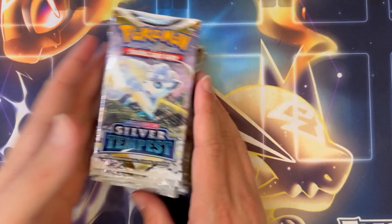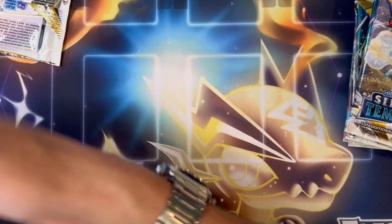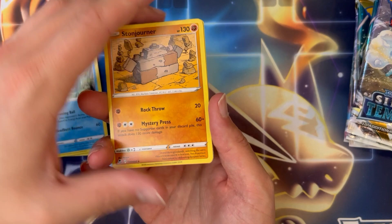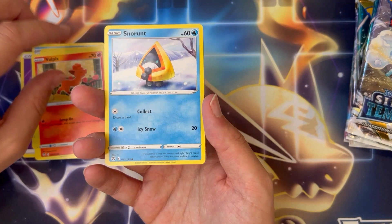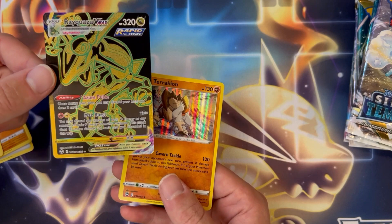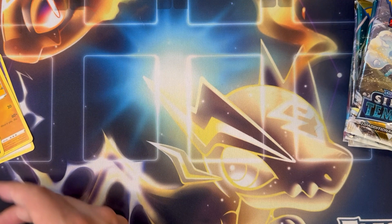I'm gonna start with this guy here with the Vulpix artwork on the front. Silver Tempest, be kind please — Psychic Energy to start it off, Araquanid, Stunjourner, Golbat, Stunfisk, there's a Vulpix the Fire version, Fletchling, Ferrisseed — ooh! Rayquaza, green and gold, followed by a Holo Terrakion, very nice. Nice pull with the Rayquaza, that's a gorgeous card, very nice.